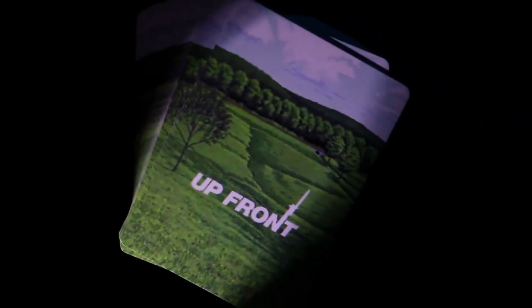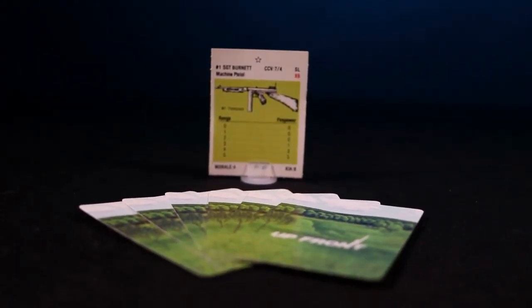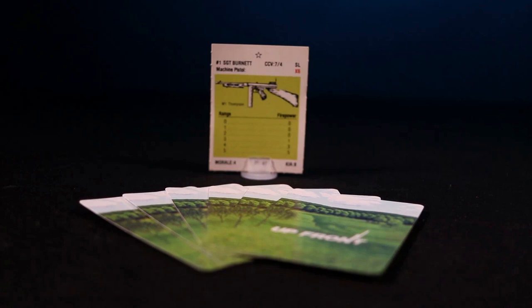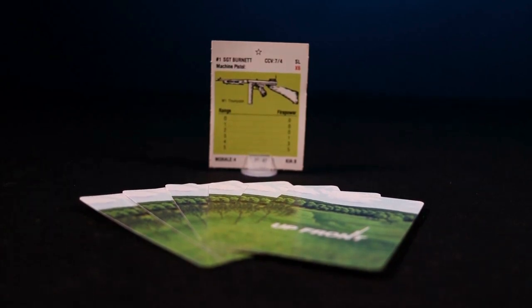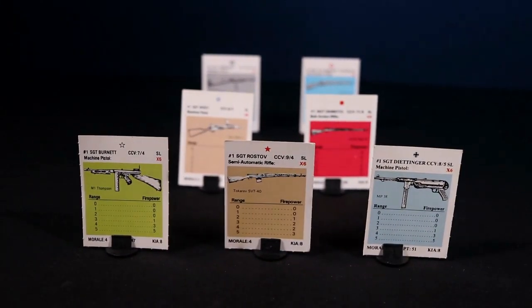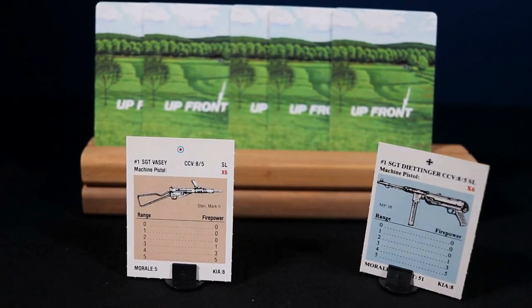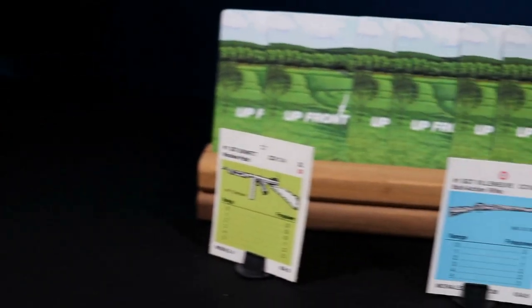You start your turn, play as many action cards as you want, or you can discard up to the limit set by your nationality, then draw back up to your hand capacity. The seven nations are distinctive not only because of their colors and weapons, but also because of their hand capacity and discard ability. The Italians, Japanese, and Russians have a hand capacity of four. The UK and Germans have a hand capacity of five, and the Americans and French have a hand capacity of six.